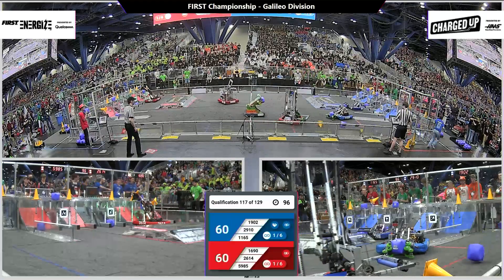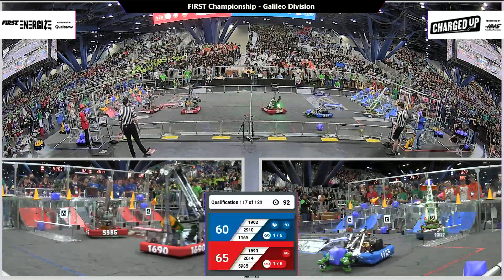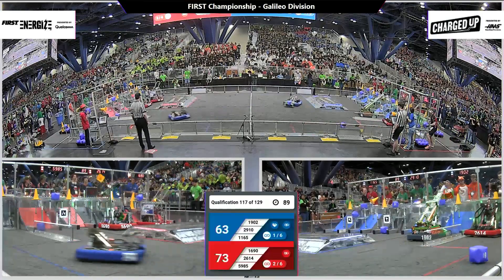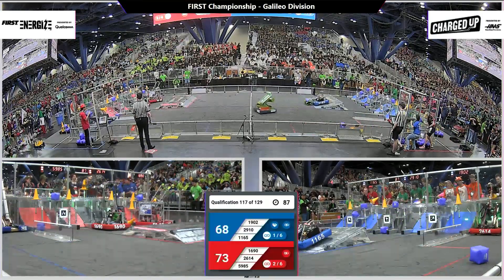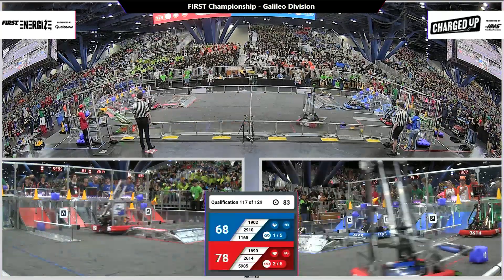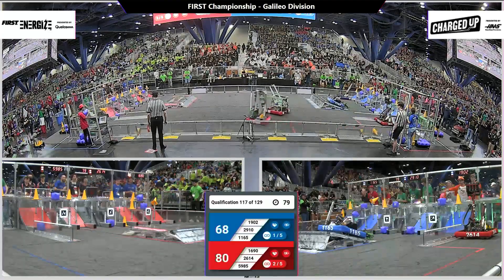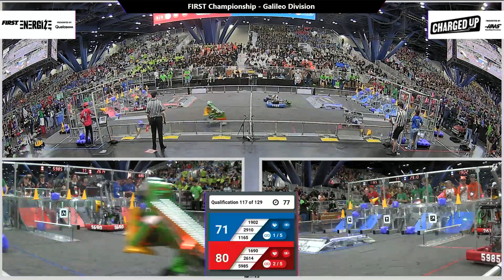Two red robots bash into each other in the middle of the field. Orbit grabs a cone. Their alliance partner, 59-85, Project Percephalus from Australia — two of our international teams here joining us. 80-68 with 80 seconds to go. Red Alliance has the lead.